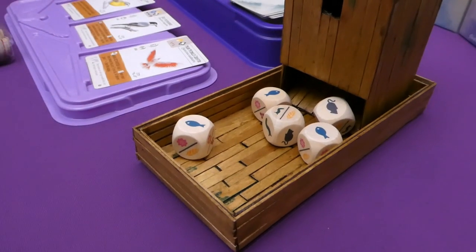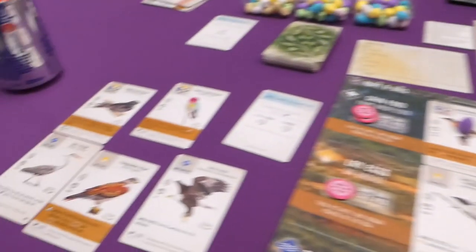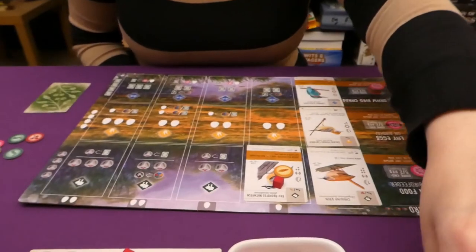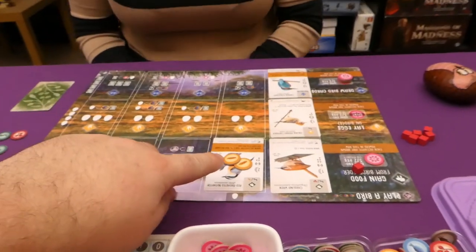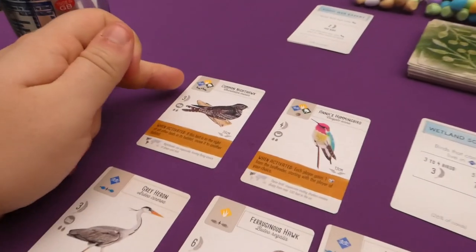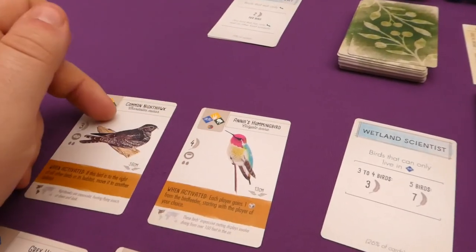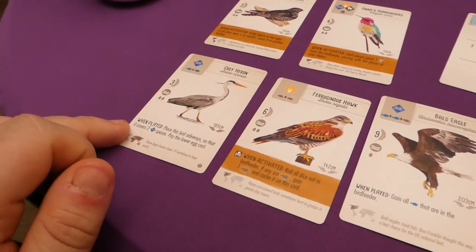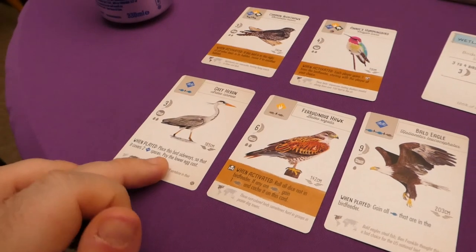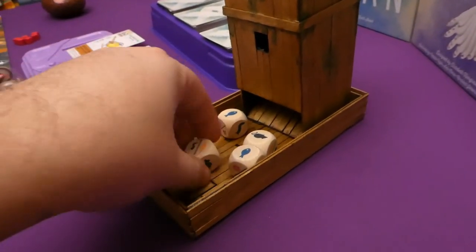Jade starts round two. There's no goal this round, but you can still work toward 'beaks pointing right' for round four. Jade gains food, discarding a card to get three. The feeder empties so it re-rolls; she picks a worm as her third food. On my go, my bird triggers — 'gain a corn and cache it on this card.' Cached food is worth points but can't be spent from supply.